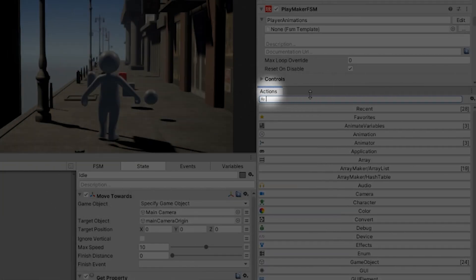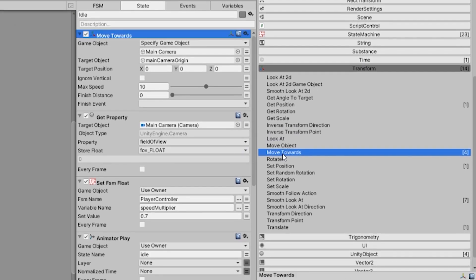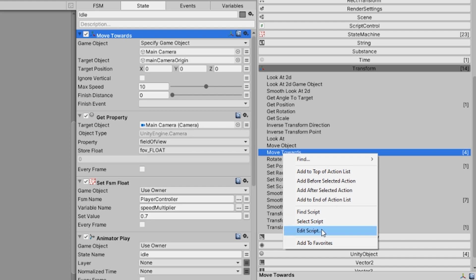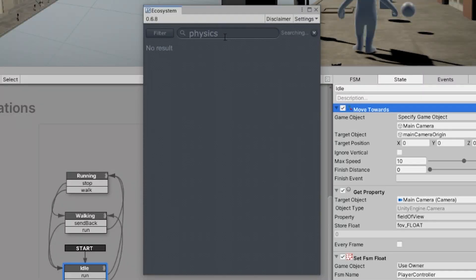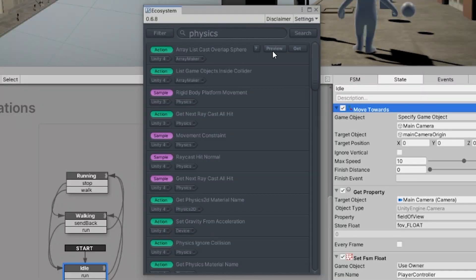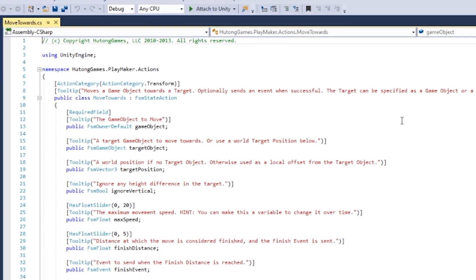Playmaker's code is made up of things called actions. These actions are used and organized in the visual scripting fashion, but at their core they are actually chunks of C# script. So if there was ever something Playmaker didn't allow you to do out of the box, you could always search for an action in the Playmaker ecosystem — a library of actions regularly added to and updated by the creators of Playmaker and its community of users. And if the ecosystem doesn't have it, you can always create a custom action yourself.